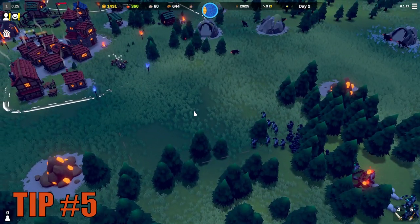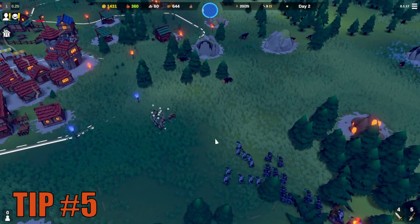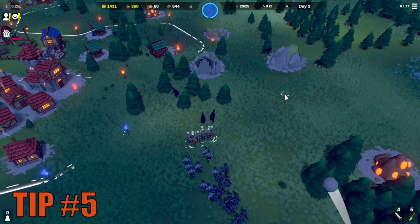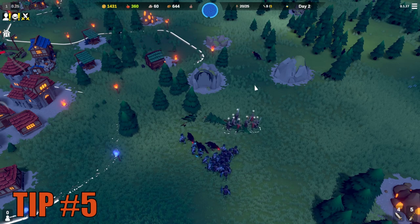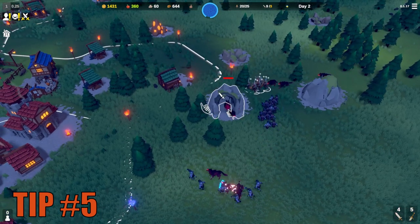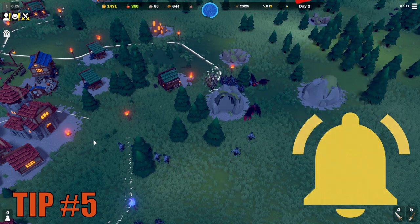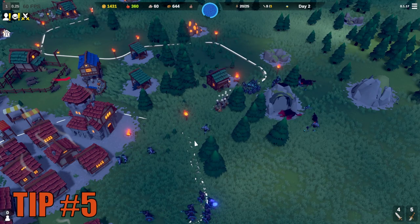A very advanced tip is that you can lead enemy soldiers into wolf cells by getting close to them, getting their attention, and then running into the wolf cells with the dark ones at your heels. As soon as you enter the cell, the wolves will attack the dark ones in it. Hit subscribe if you are not subscribed already and write me a comment about what you like most about this game.